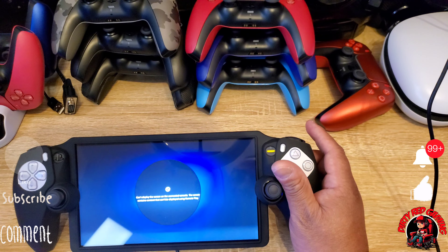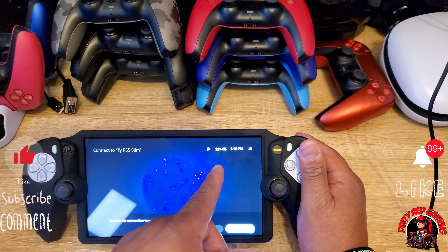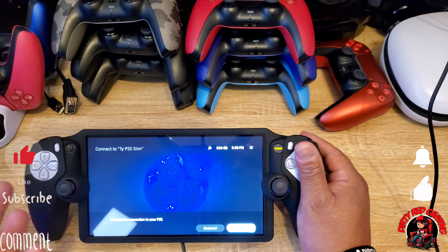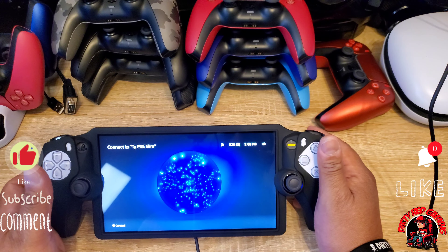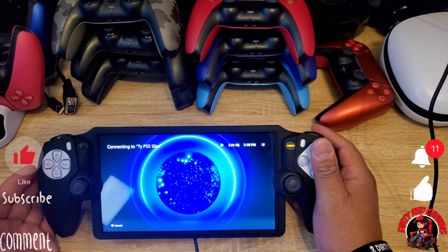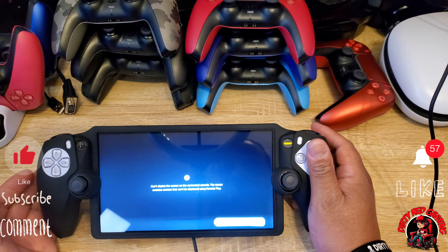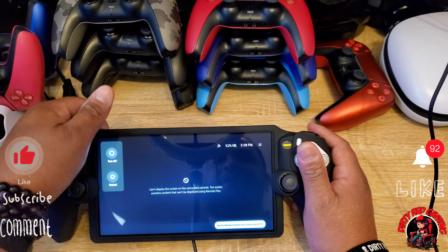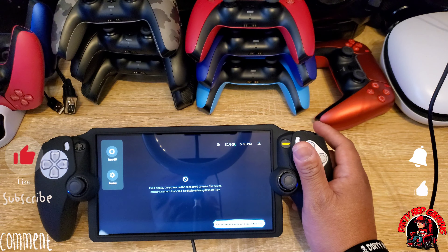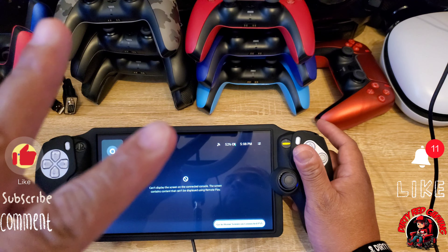Alright, let's go ahead and wrap the video up. As you can see, the battery percentage is showing up at the top, the update looks good, everything's working on my end. I don't have any issues with this update — at least until I get to a public place and test the Wi-Fi. We're going to go ahead and power it off. This is Dirty Red Gaming — thanks for tuning in, make sure to like, comment, and subscribe. I'm out.